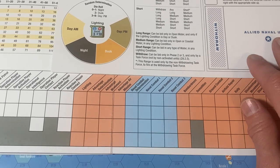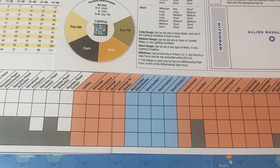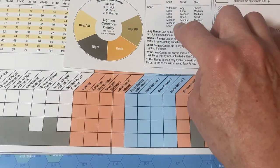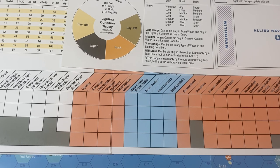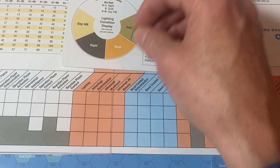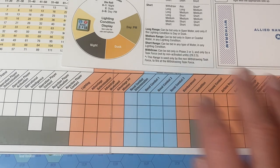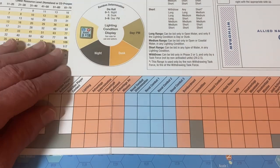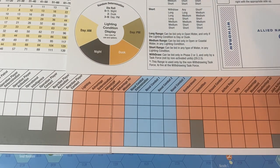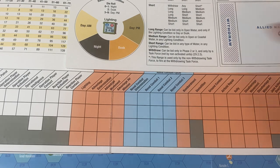So you're in the lighting phase — what happens? If I'm the operational player, I have a choice. In the very first lighting condition of the first battle cycle, I can decide where to put that counter. But if I decide to take that option — say I want to do day AM and I start it there — I'm done with any options for later in the whole battle cycle sequence. So I can no longer have any influence on where the lighting is.